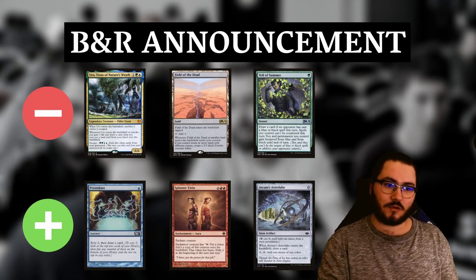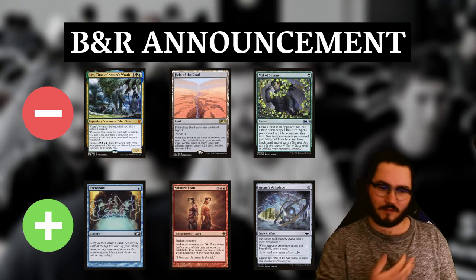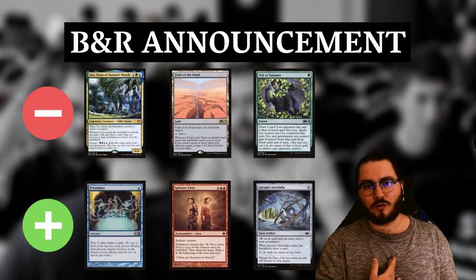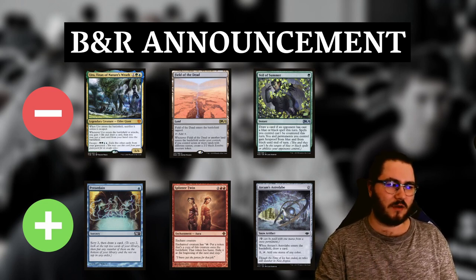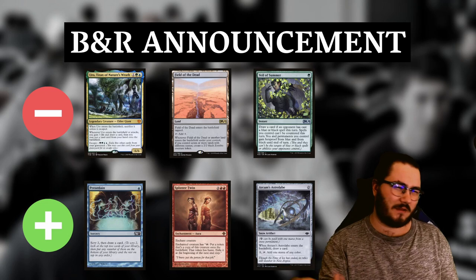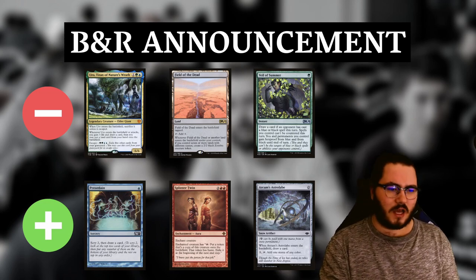Let's go over the bans. Uro is obvious — WotC already announced it, so not much to say. Field of the Dead is the most egregious card play-pattern-wise in the format in my opinion. I can see the world in which WotC keeps it to see if it's still as oppressive without Uro, but if it were up to me I'd just ban it and never look back. And Veil of Summer is just a nonsense card that should never have been printed — not too strong, just nonsensical. It's along the same lines as Teferi, Time Raveler or Narset, but Veil is the most offensive of those.